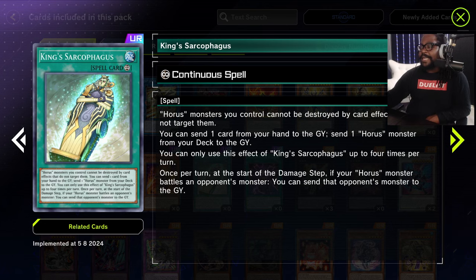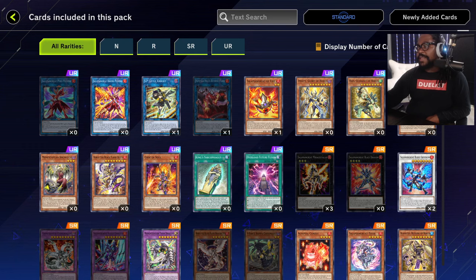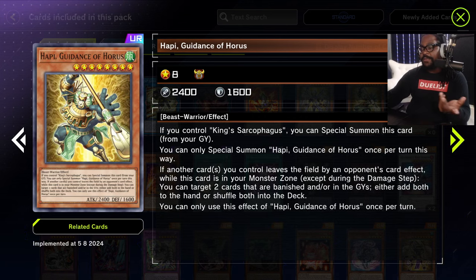Unlike the TCG, since you can break cards down and get new URs in Master Duel there's no rush to pick this up. These Horus cards are pretty nuts — primarily a bunch of cards that can summon themselves from the graveyard if Sarcophagus is on the field, and Sarcophagus puts a Horus card in the grave to get the process going. Each of the Horus cards makes you discard cards to move things around. This particular one is a spellcaster, but the rest are beast, beast-warrior, and winged beast, so it's going to be a pretty spicy deck.